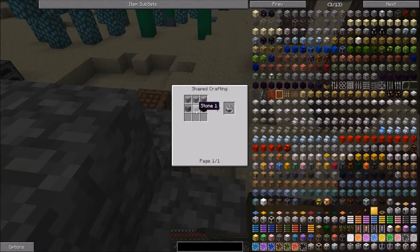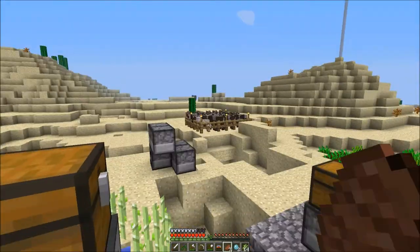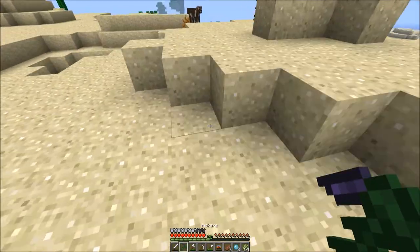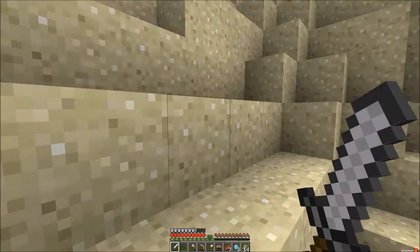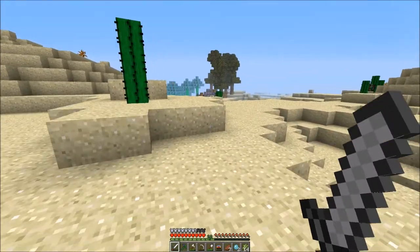How do we make plastic sheets? With raw plastic. How do we make raw plastic? With a rubber bar. How do we make a rubber bar? From either balls of glue or from raw rubber. So I need to go venture out to new, non-generated lands to get rubber saplings so that I can start doing some of this MineFactory Reloaded stuff.